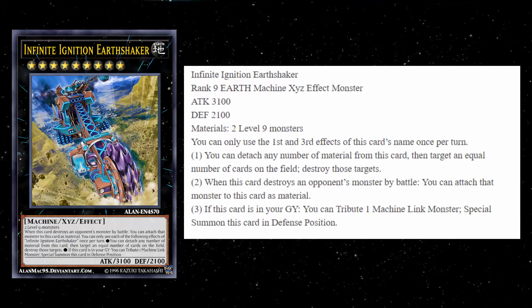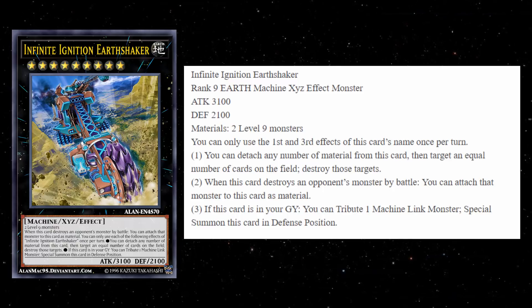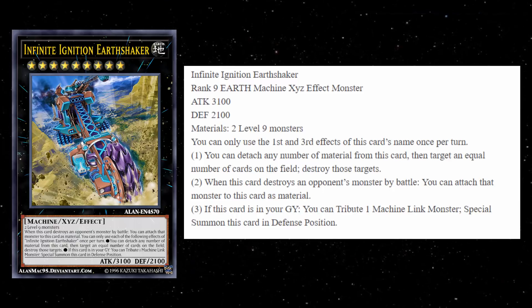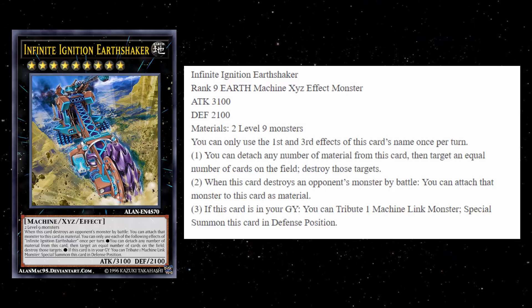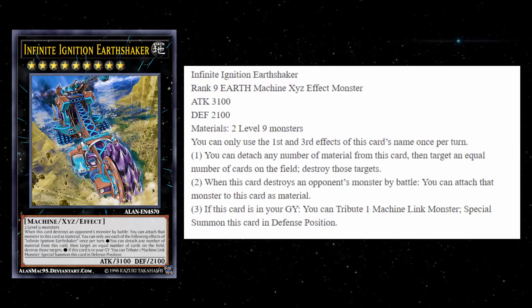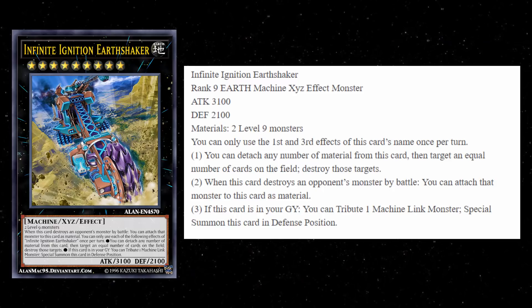The second and third effects are the same as the other monster. When this card destroys an opponent's monster by battle, you can attach that monster as a material. And if this card is in the graveyard, you tribute a Machine Link monster to special summon this card in defense position. There's not much new going on there — they're built into all the Xyz's in this archetype. These two Xyz monsters seem pretty legitimate. It would be so nice if this archetype got a Link 1 just to bring these Xyz's back from the graveyard.